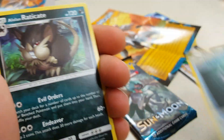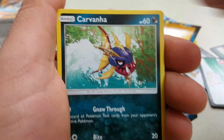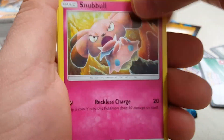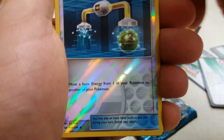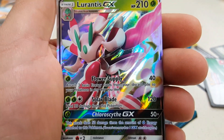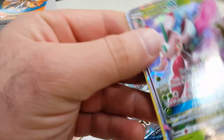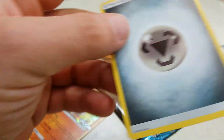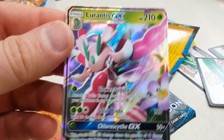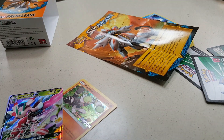Wishiwashi, Alolan Raticate, Experience Share, Poplio, Salandit, Carvanha, Snubbull, Wingull, Energy Switch - it's an uncommon - and a Lurantis GX. So far I got this guys, the metal energy. Check it out again, all four?